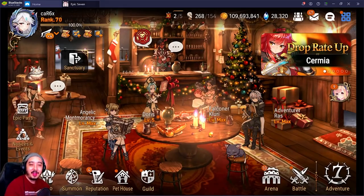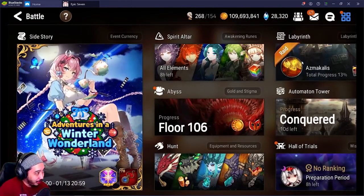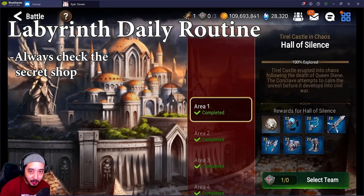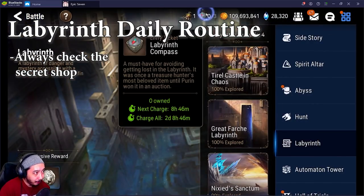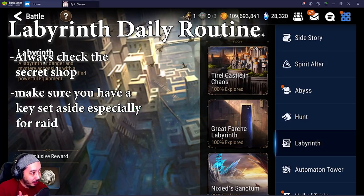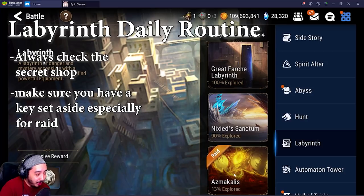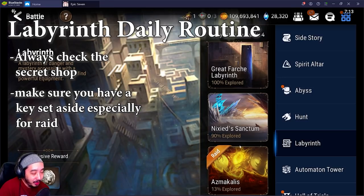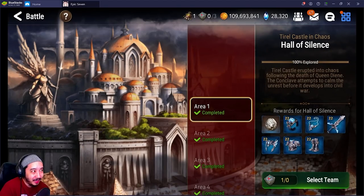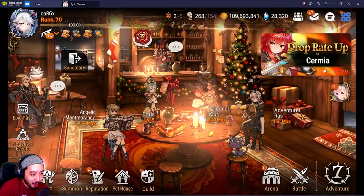Next up, speaking of labyrinth and labyrinth keys, let's go through the daily routine. Check the vagrant merchant every single day — make it a habit and do not miss out. This ties back to the previous tip: make sure you always have a key set aside. You'll need two keys for the normal raid, so leave yourself one key so you can enter the daily castle lab. If you mess up, there's one backup option.